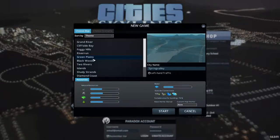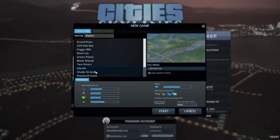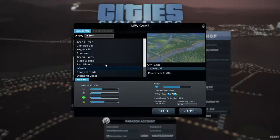First of all, pick out our area. So let's have a look here — Golden Plains, Blackwoods. I want something that's going to be a little bit of a challenge but not horrendous. I'm going to go with Island, because it would be quite cool to separate different things out.